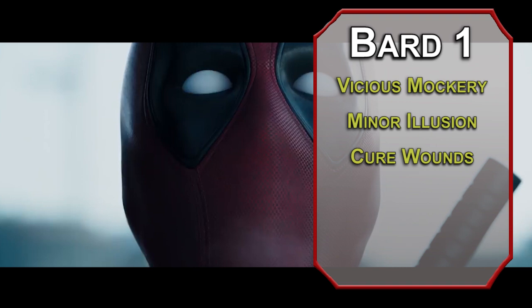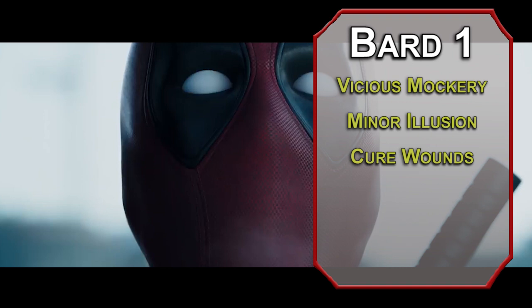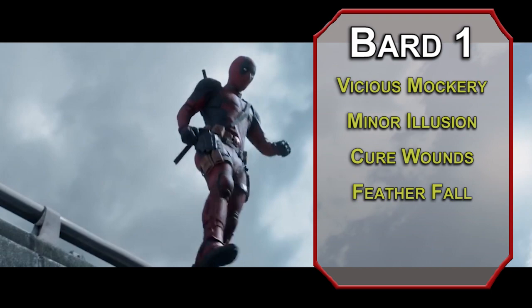Minor illusion can create small visible illusions, but it can also make audio illusions, so you can listen to Dolly Parton while you shish kebab the bad guys. For your first level spells, cure wounds heals 1d8 plus your charisma modifier to creatures that you touch, and you can touch yourself — just ask everyone else to turn around first. Featherfall lets five creatures of your choice make a superhero landing, negating fall damage as a reaction. Longstrider increases your movement speed by 10 feet for one minute. Bane annoys three targets of your choice that fail a charisma save, giving them a 1d4 penalty to attack rolls and saving throws.